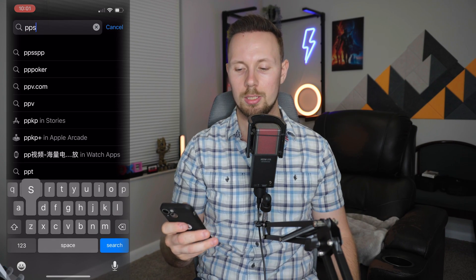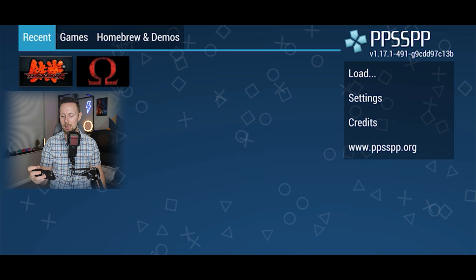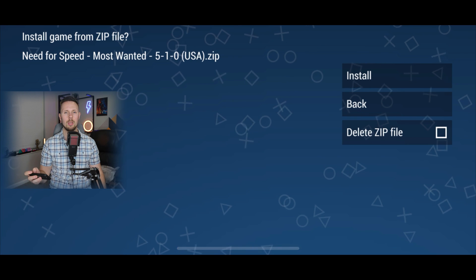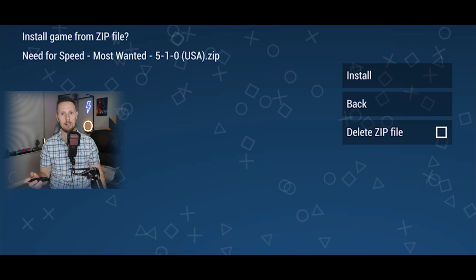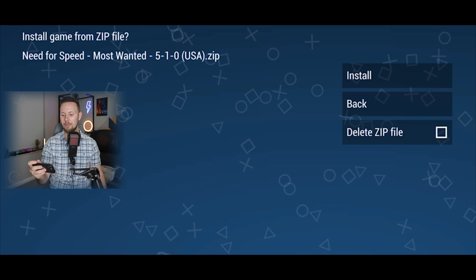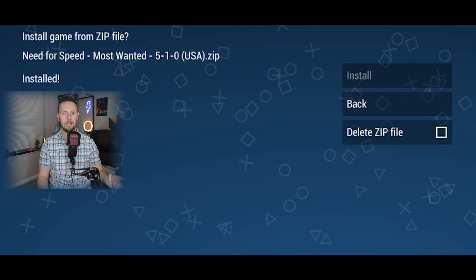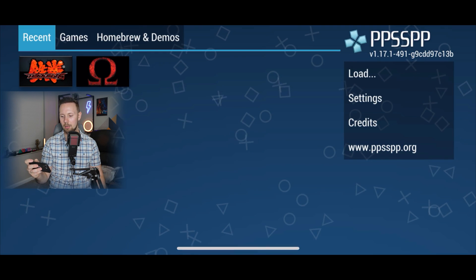All you have to do is go into the App Store, search PPSS PP, and literally download it right there. Once you've downloaded that, open the app. I'm not going to tell you how to download the games or where to get them, but it is incredibly easy — it literally took me like five minutes to find where to download them safely. It'll ask you to install the game from a zip file. Some games come in a zip file, some in an ISO file, but even if it comes in a zip, what's inside is an ISO file.